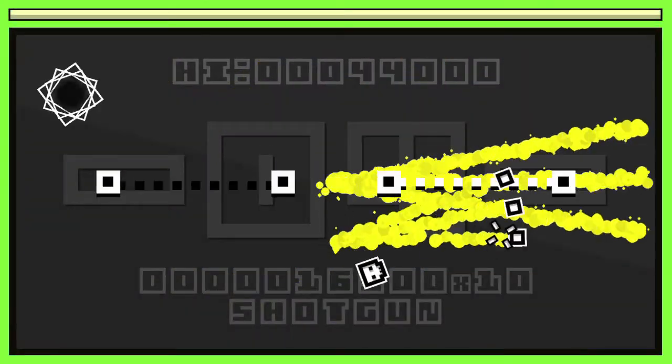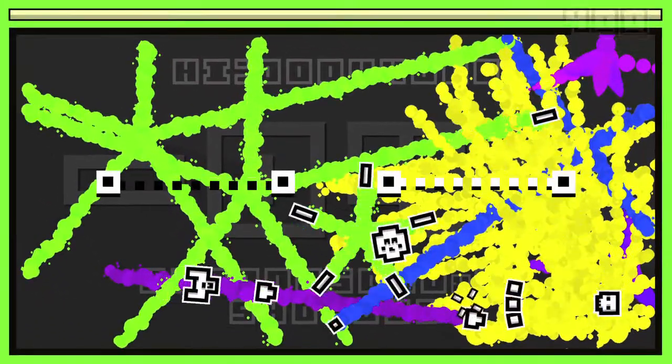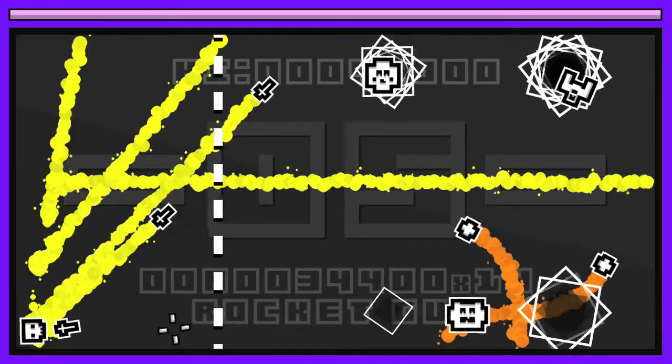You also want to be going for a hundred thousand points, which you can help get by knocking down combos. If you kill more enemies before they can land a hit on you, you will build up your combo bar, so scoring isn't too bad as long as you are avoiding shots.